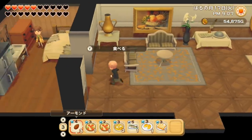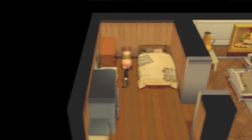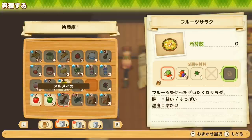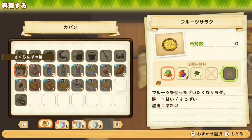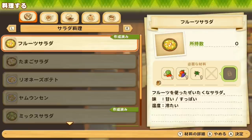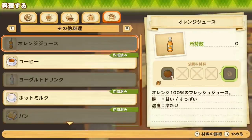Also in this game, you can cook in any kitchen — you don't have to be at your home. I'm in Lovett's house right now and I can use his kitchen, and I'll have access to all the ingredients in my fridge at my place as well as the ingredients I have in my bag. There are a few different types of dishes: salads, soup, main dish, dessert, and others. They all have different effects and uses, so I'll go through them one by one.